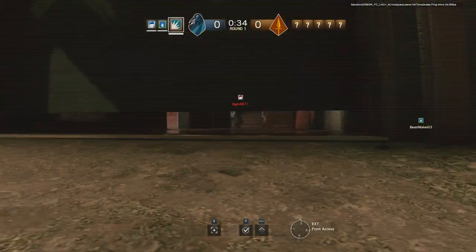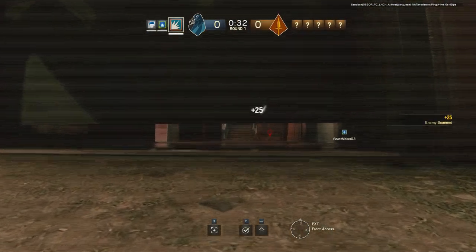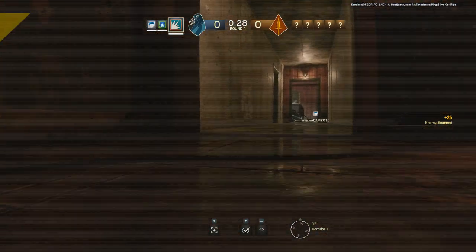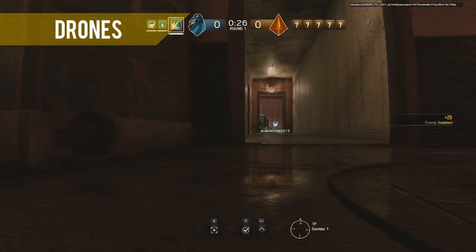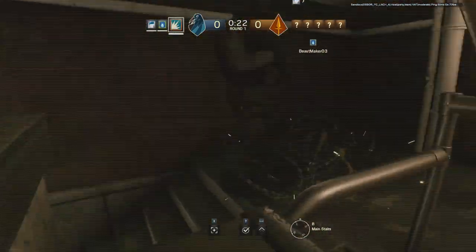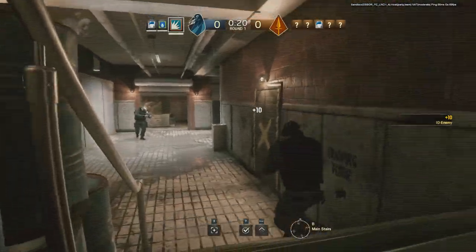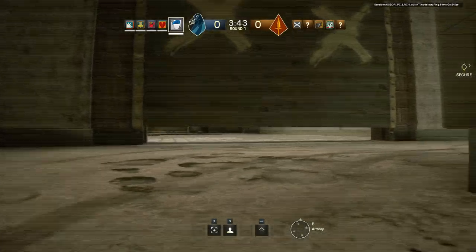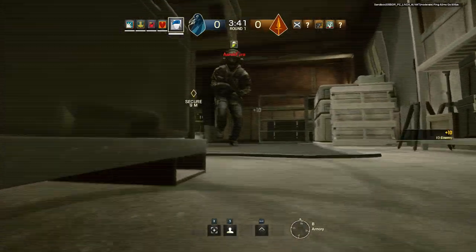Let's begin by looking at attack. When you start the round as an attacker you'll have a short period of time to scout the location you're about to enter with drones. These drones are small and can fit through small gaps and underneath things. You need to move quick though because whilst you're doing this the enemy will be setting up defences and jammers to block you. Your goal in this stage should be to locate the objective as fast as possible.